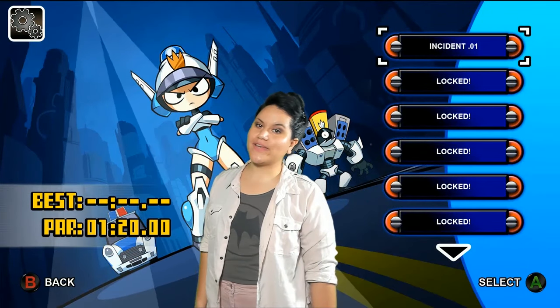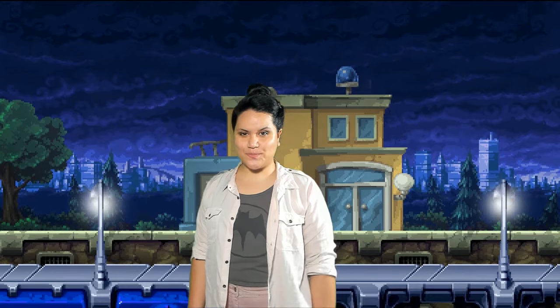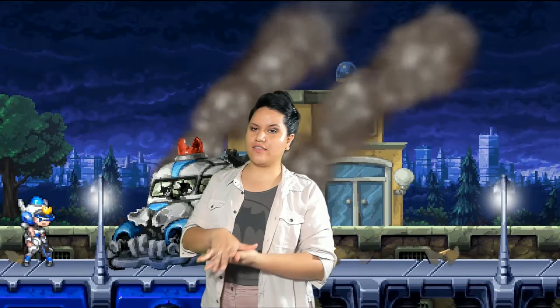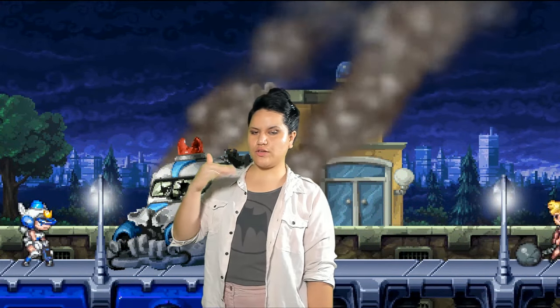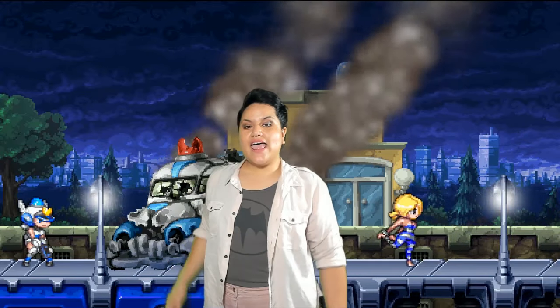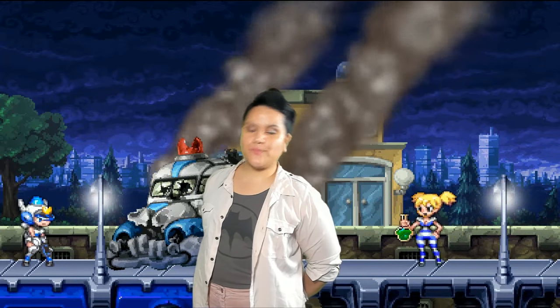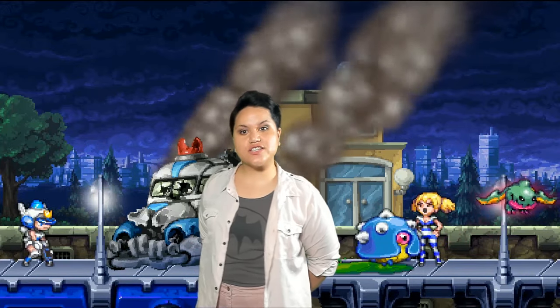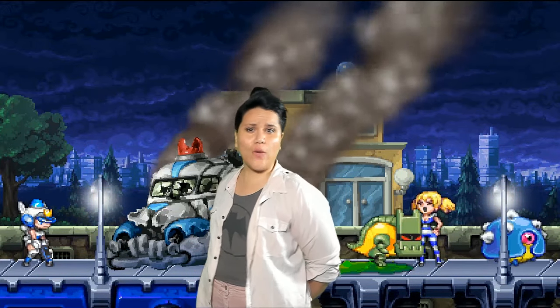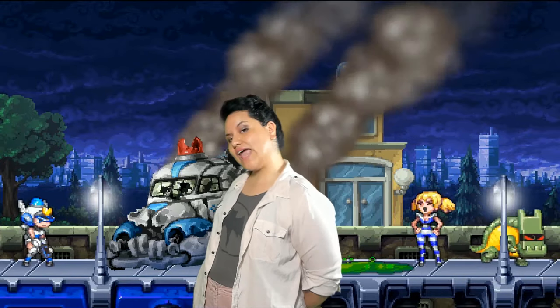In the first version, Mighty Switch Force, we have about 21 stages to play. We can't play one stage until we unlock the other, so we have to go one by one. The storyline is we got escaped prisoners, the Hooligan Sisters, and it is up to Officer Patricia Wagon to collect them throughout planet land.